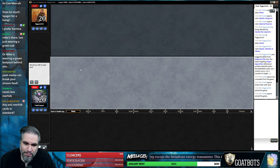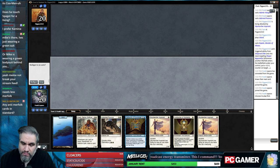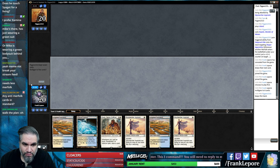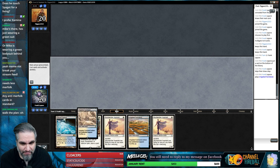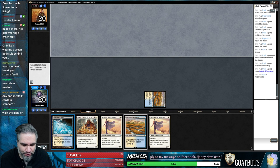I think the anti-Merfolk cards are called Settle the Wreckage or Fumigate. I always find a deck and get real excited about it - I'm like, it's going to be sweet, we're gonna play this cool brew. And then we just end up losing to the same stupid degenerate deck that's not even tier one. It becomes less fun pretty quickly.